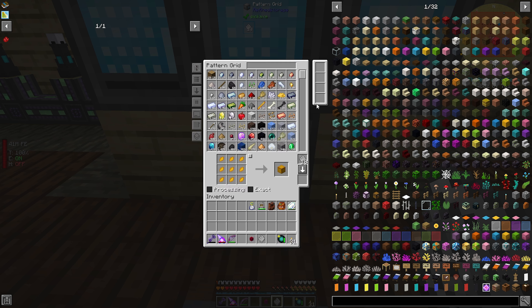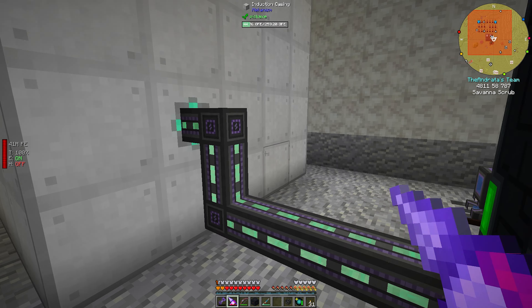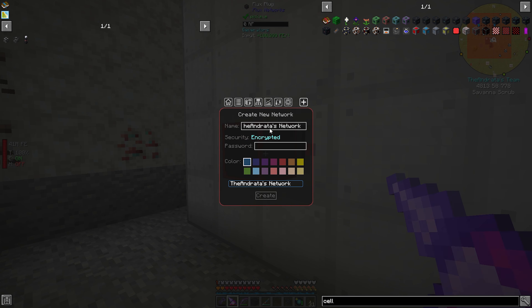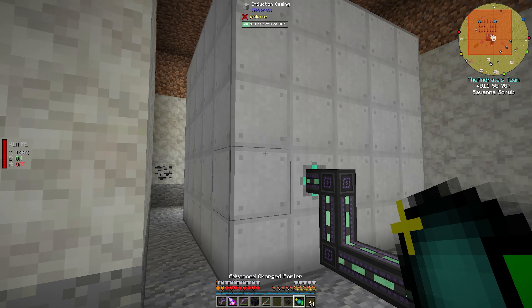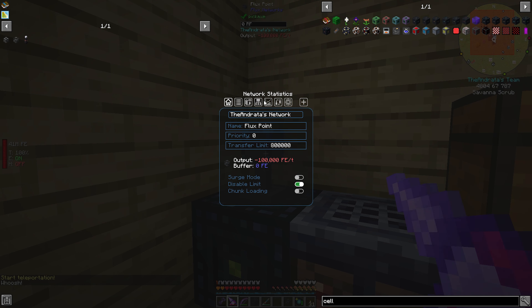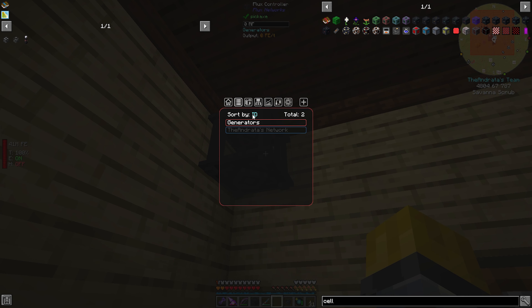So that is where the issue lied. Technically the way I have this set up, this should not be on the generators network, because it's technically not a generator — this is our battery. Usually I'll have a flux plug here and it will transfer energy to a flux point here on the generators network, and then the output will be on my personal network — which is what I'm going to switch this to. So we're going to have the Andrada's network here and anything I want to power will be off of my network. Will be set to my network.